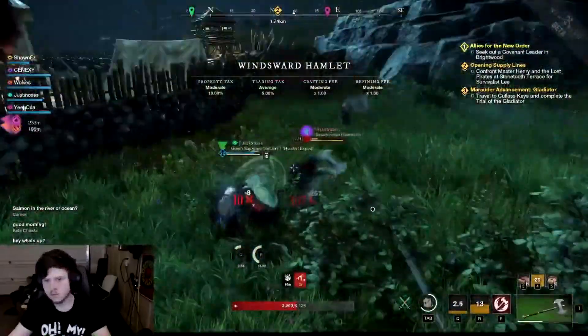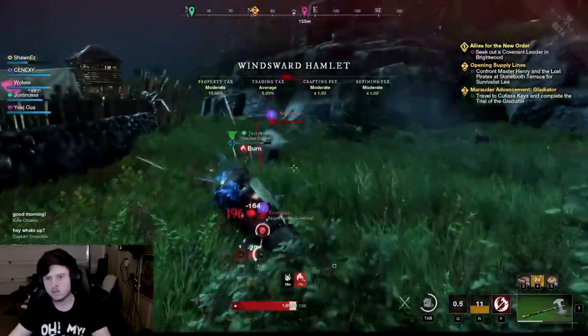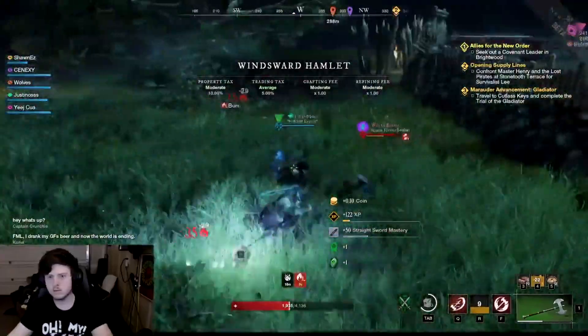In total, elite drops are very powerful for side gear farming, and can provide you great sustainability for the build you are looking for.